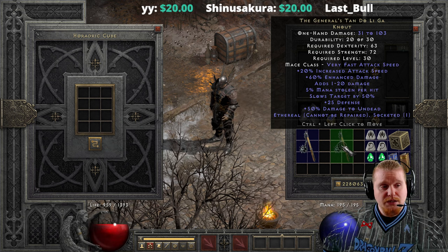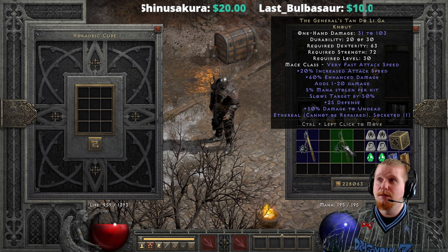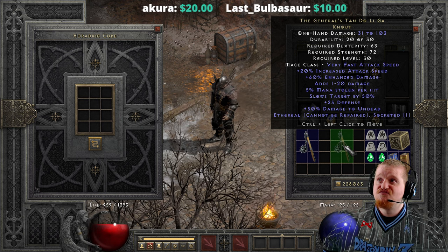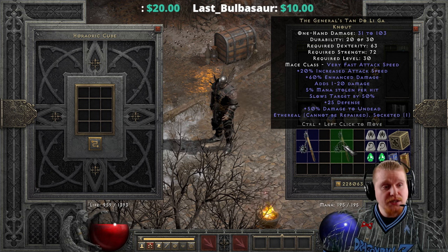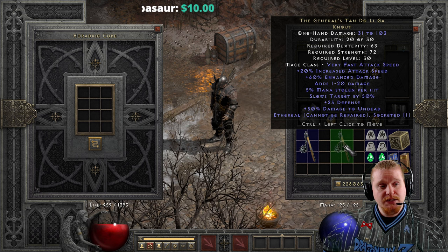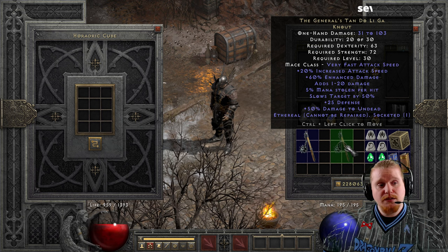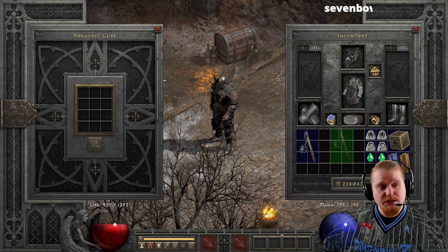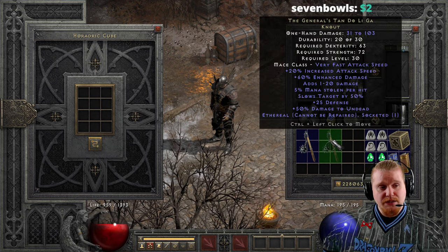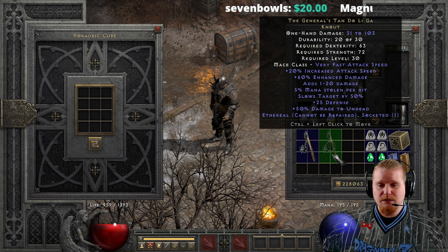If you wanted to use it on a character that doesn't burn durability — like a Kick Assassin or a Blade Fury Assassin — you could potentially utilize the ethereal version and get the Slows Target effect, maybe even get a little bit of the damage on a Blade Fury Assassin. But all in all, I just don't really see a good reason, since it doesn't have anything super amazing other than the Slows Target 50%.